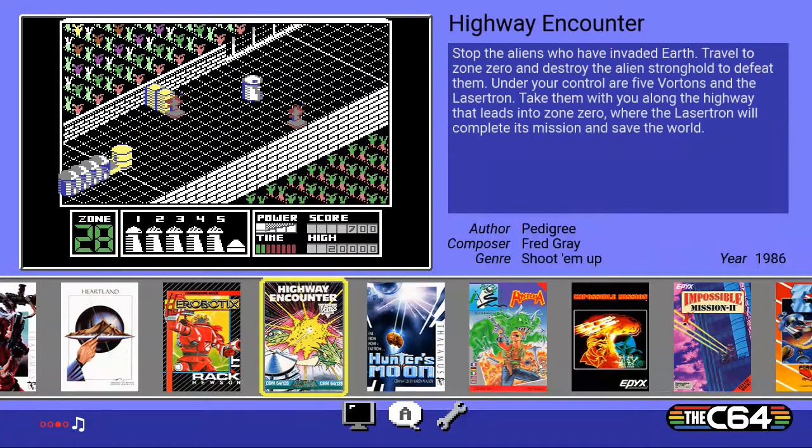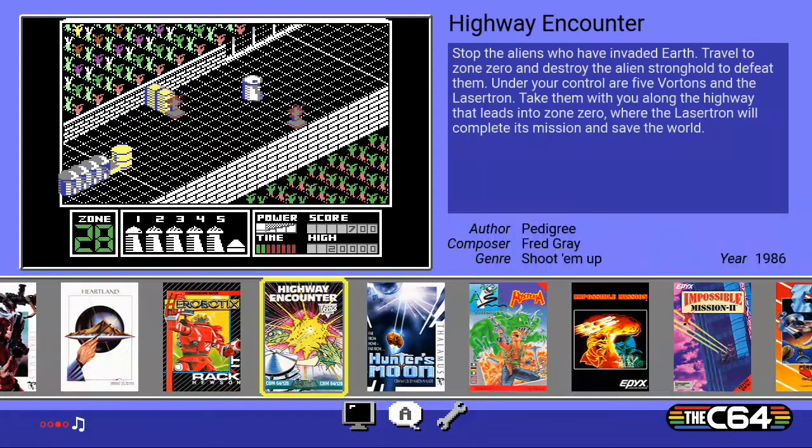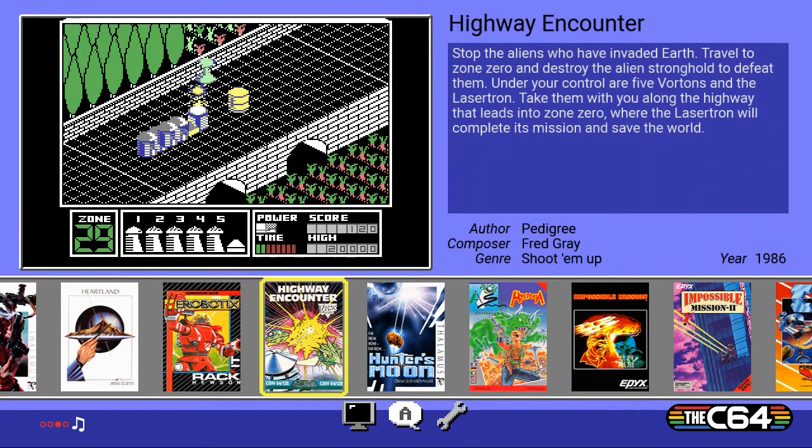I've played this previously on the ZX Spectrum. I have actually just played it on the C64 Mini just to give it a little play. It's the same game effectively, but the C64 has a better colour combination. The Spectrum was just a case of changing the palette for an entire monochrome screen, so it would be like all yellow and black or all white and black.